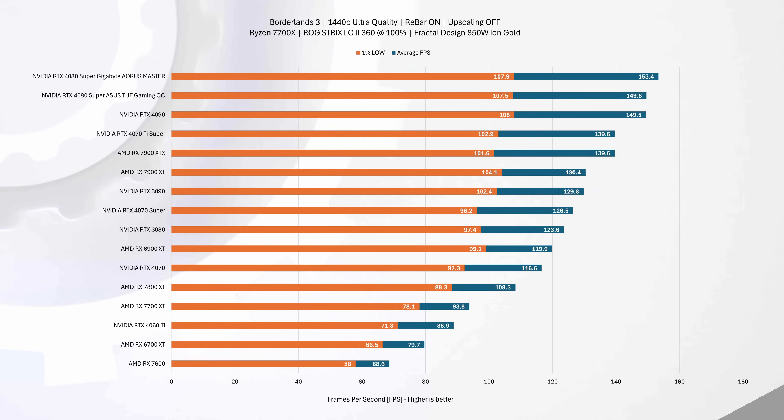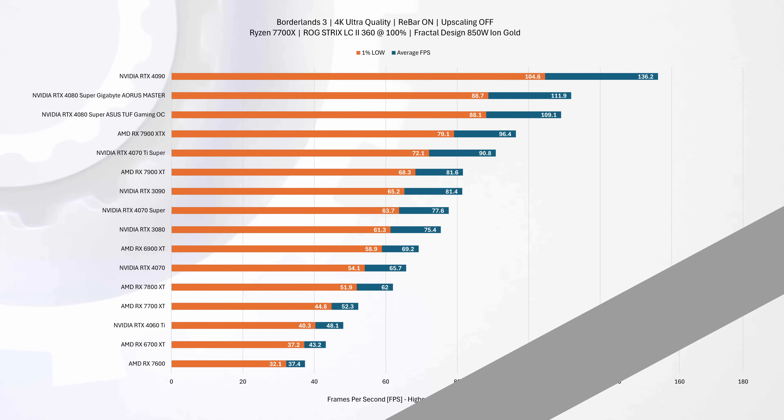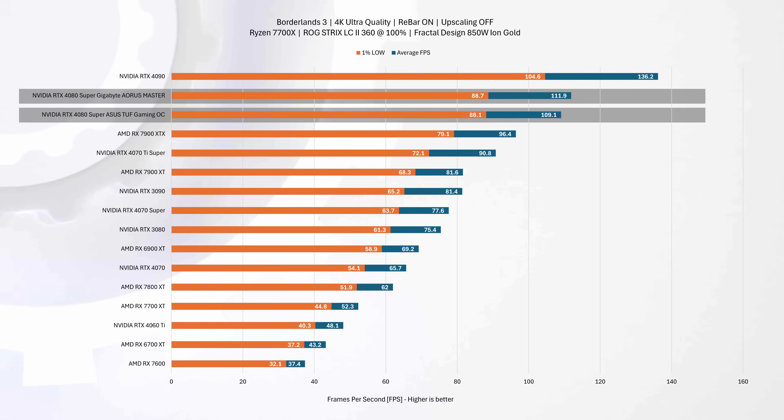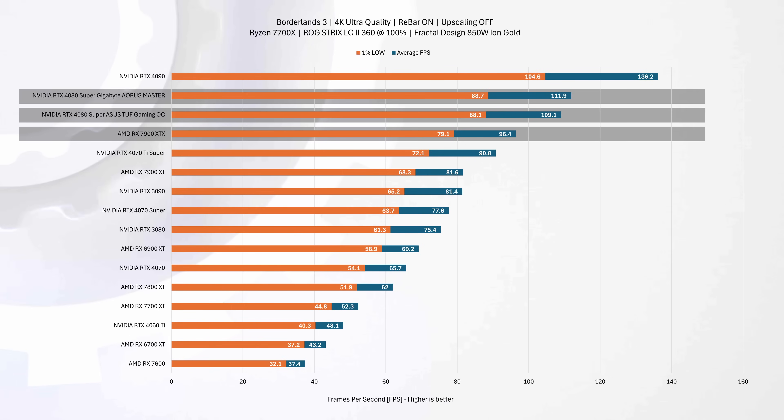In Borderlands 3 at 1440p, the Gigabyte card takes the lead over the ASUS card as well as the 4090, but that's because they're actually bottlenecked elsewhere — we have almost identical results at 1080p. At 4K resolution, both 4080 Super cards showcase almost identical average and 1% low performance. They trail the RTX 4090 by approximately 18%, while leading the AMD RX 7900 XTX by roughly 16% and 15% respectively.